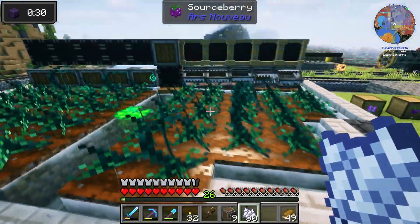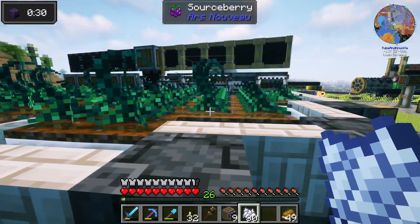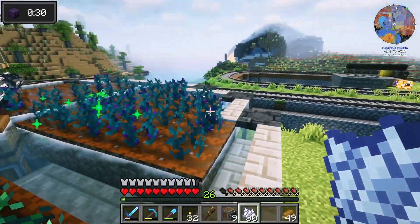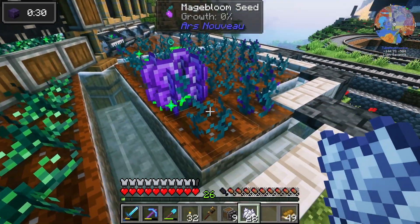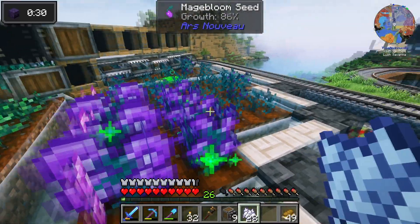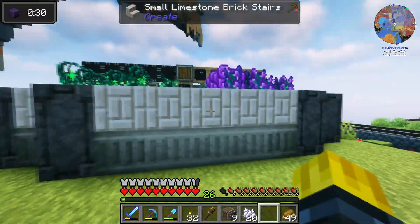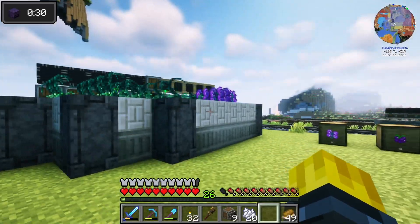Are we growing anything yet? Ow — you can't walk on them, that's good. Mage bloom is growing. You can bone meal these — we could definitely cheese this. That makes sense because if you couldn't bone meal it, the lily pad of fertility wouldn't work either.